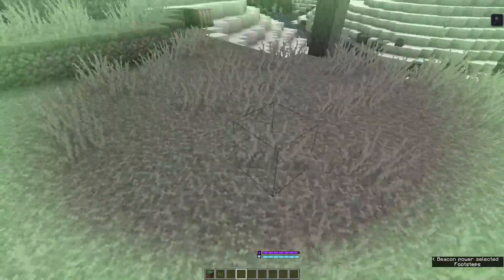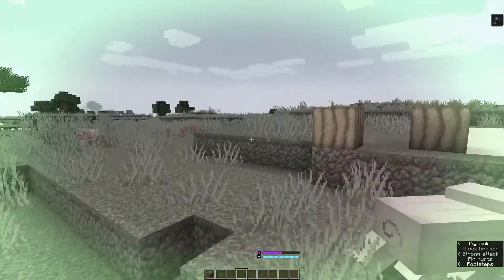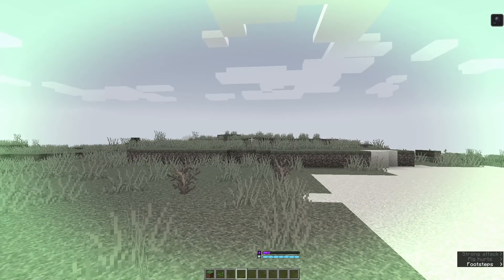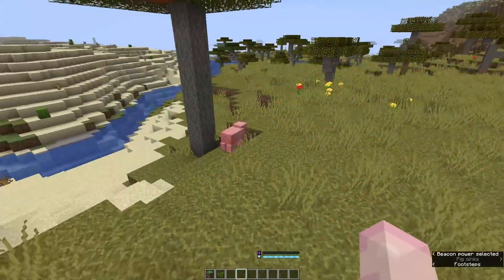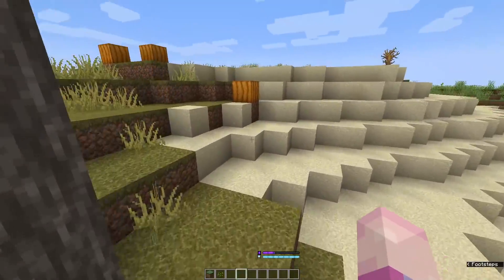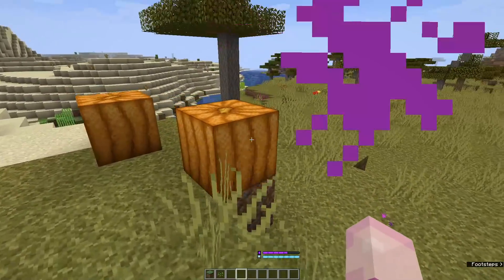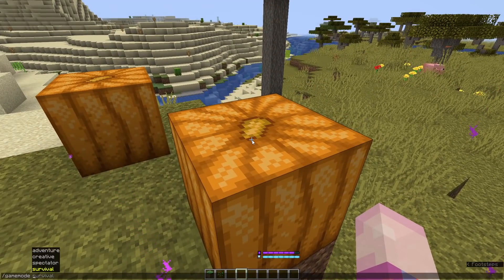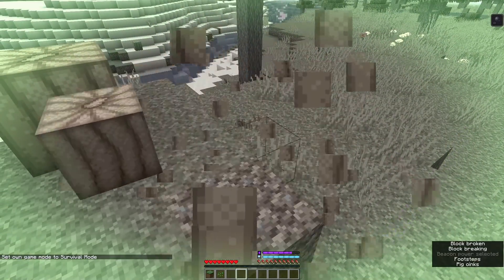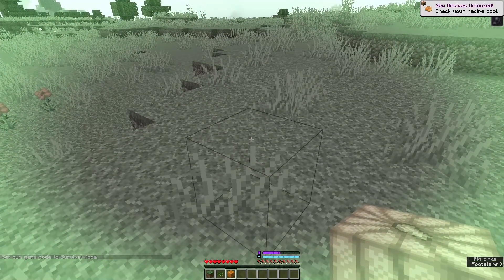You can still break blocks normally, and you're able to phase through blocks while in this ability. But beware — if your timer runs out while you're in the ground, you will unphase and suffocate to death, so be very aware of how long you're able to stay in that ability form. Mobs are unable to attack you whatsoever whilst in this form, and you're unable to place blocks. You can still attack mobs yourself, but you can't get attacked back. You also get slowness while in this dimension, and everything goes grey.